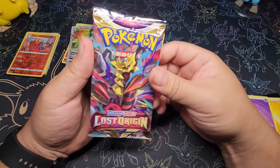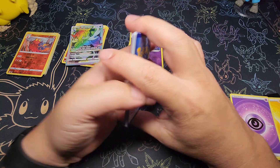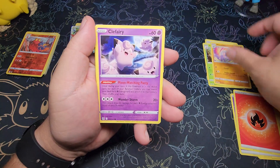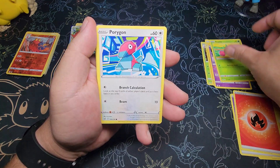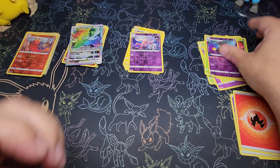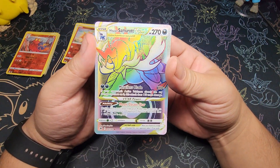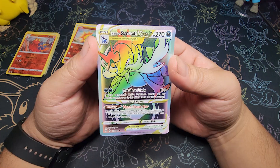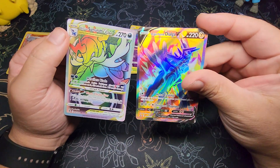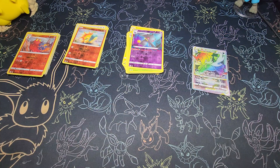Nothing. Then we're going into Lost Origins. Last pack magic for this box — let's see. Nothing. Well, we got another rainbow hit. I'm not sure how much this thing cost but I'm pretty happy about this and also very happy about this guy. So my box wasn't so much of a dud and that's great.